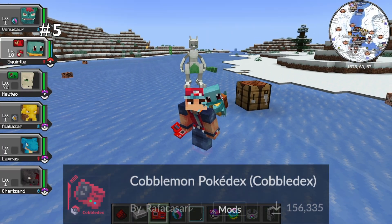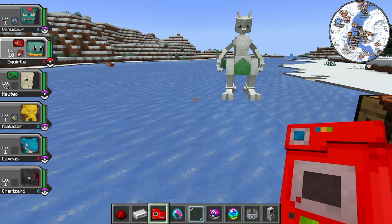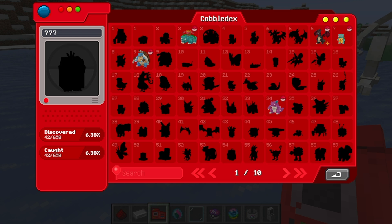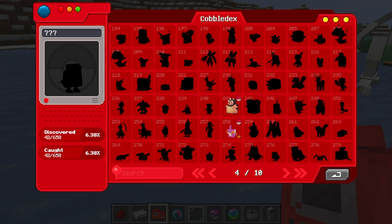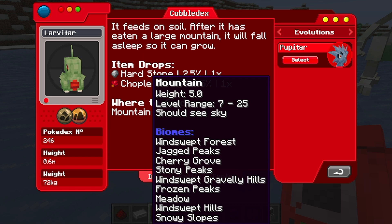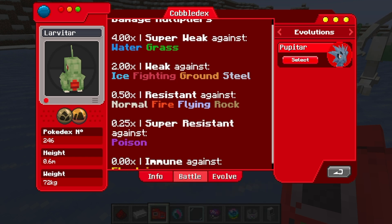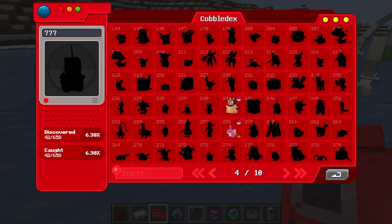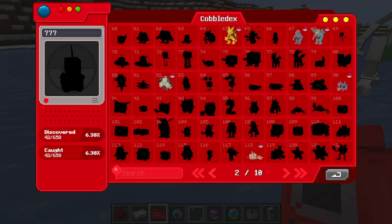Coming in at number five, we have the Cobblemon Pokedex mod. This mod allows you to craft the Cobbledex, which is a real working Pokedex in Cobblemon. When you right-click with it, you'll be able to see what Pokemon you have caught and which ones you haven't. For the Pokemon you haven't caught, you can click on them — like Larvitar here — and it'll tell you where Larvitar spawns and how you can go about catching him. It has plenty of other cool features showing their weaknesses and resistances, as well as how to evolve them. The Pokedex may be coming in Cobblemon 1.6, but until then, this mod is essential if you want to catch them all.